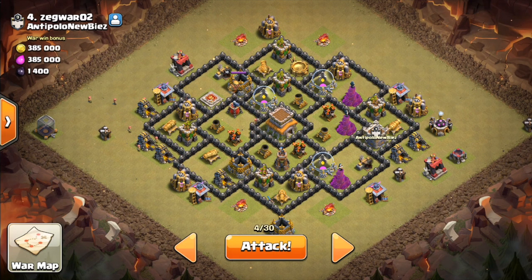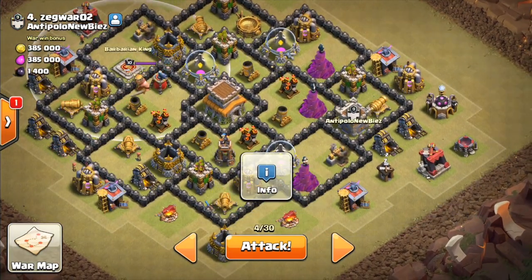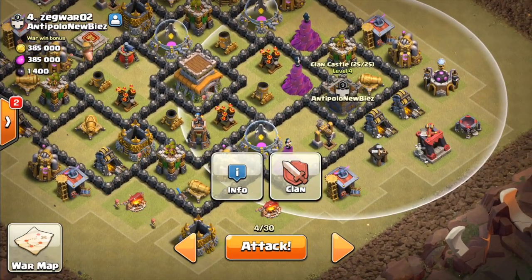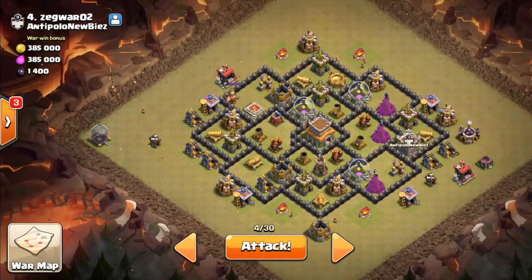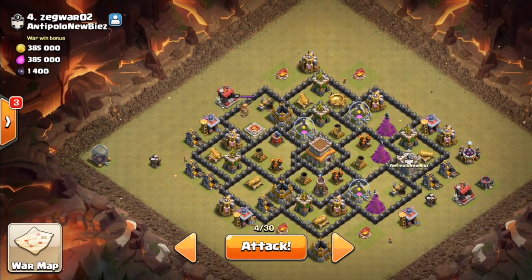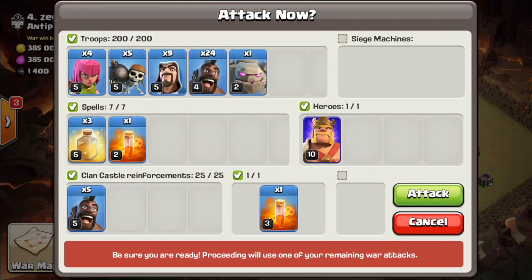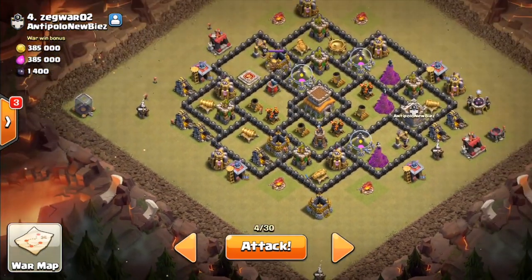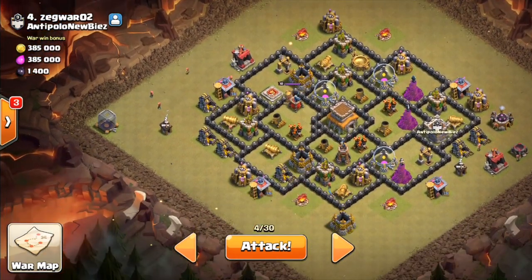For war attack number one, this is going to be my plan. The clan castle and the king are completely separated. What I'm going to do is drop a hog to bait out the clan castle and then drag it over to where my kill squad's going to be. I'm bringing four archers just because there are some builder huts on the corners — always got to plan accordingly. Let's get into it.